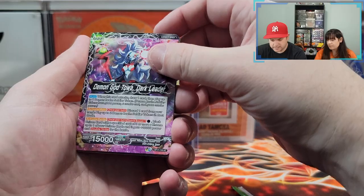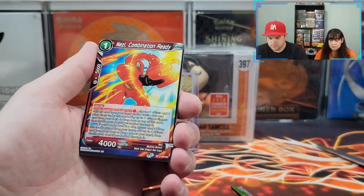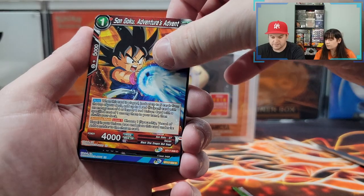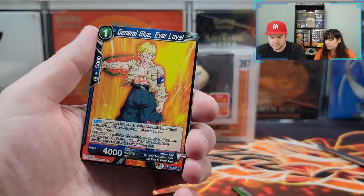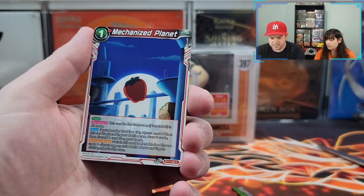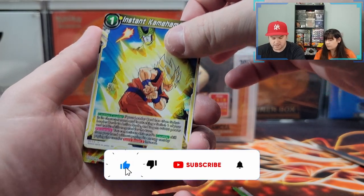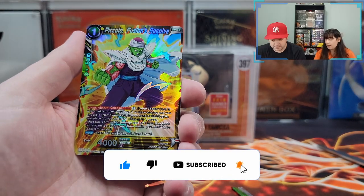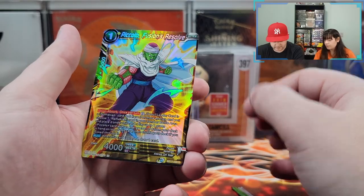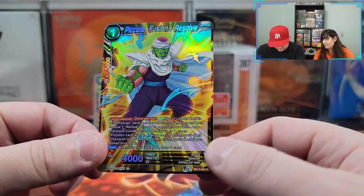We got a Demon God Toa Dark Leader — leader back. Nezi, Combination Ready. Android 13, Frenzied Warrior. Son Goku's Adventures Advent. Nail the Protector. General Blue, Ever Loyal. Setting Forth to Space. Mechanized Planet. Android 15. NSYNC Mea Mea. Ooh — it's a rare, and it's a reverse holo kind of thing. And it's Piccolo! Everybody loves Piccolo. Very nice. This being a rare is better.